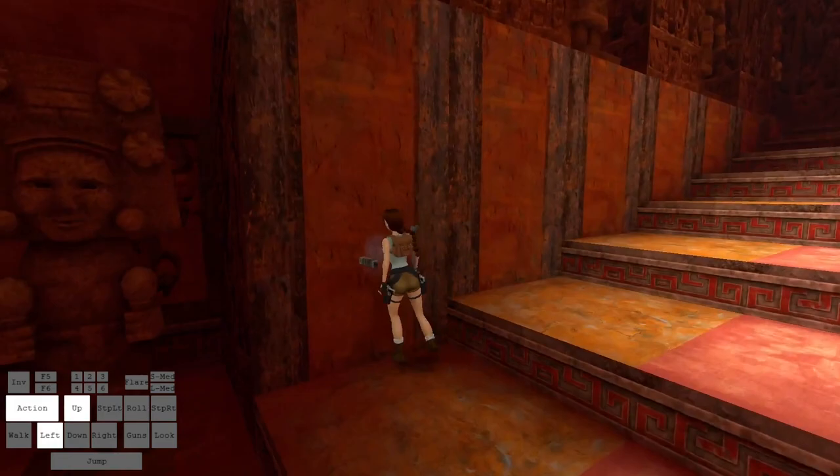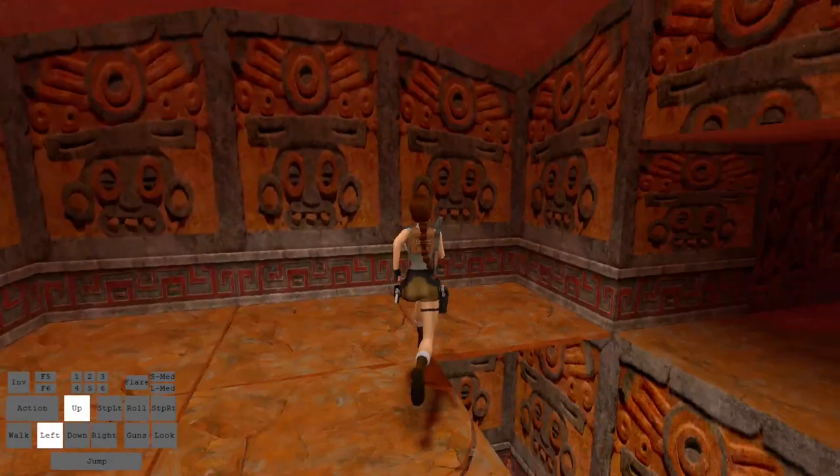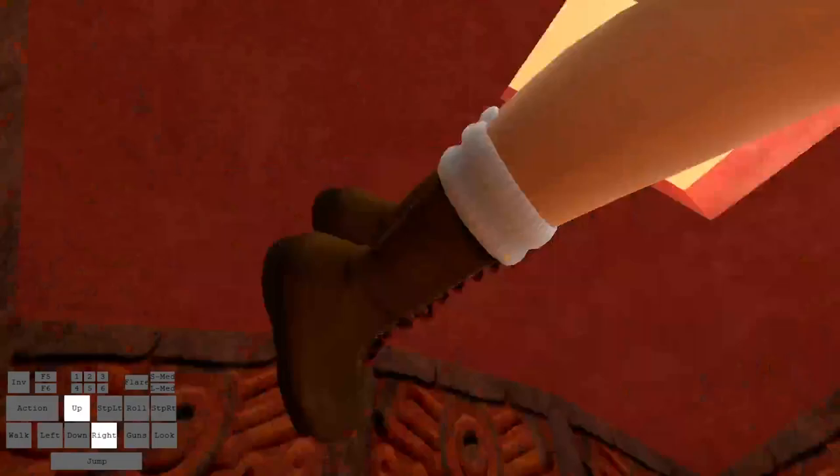A majority of the breakable tiles in Tomb of Qualipek, out of the total of 10 in the level, come from this secret here. You have to go into the secret and there are eight in here, so try and break all these tiles without falling into the spikes. Try and do a better job than I did — I kind of messed this up but somehow survived.